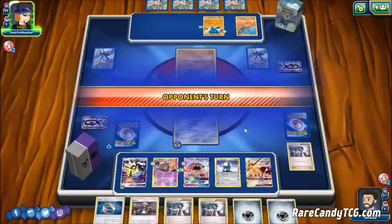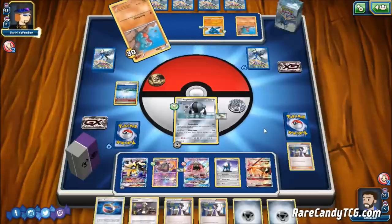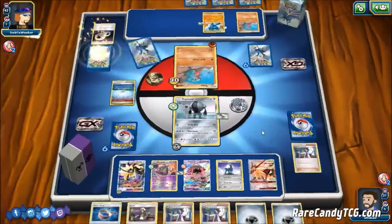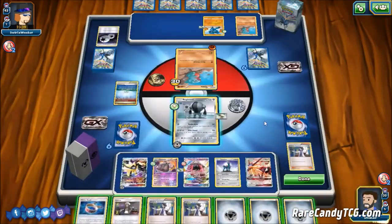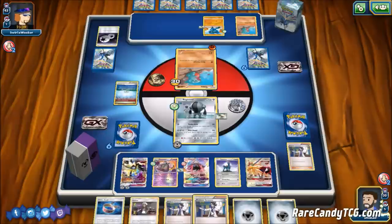Our opponent didn't get an energy attachment last turn either — that's significant since Garchomp is reliant on every energy attachment. They end up going for Never Enough, and they had to discard a Double Colorless Energy which is rough for them. We attach a Metal energy and Sycamore the rest of our hand away, then Turbo Arm again setting up energy on Duskmane so we can use Meteor Tempest next turn if our opponent evolves a Garchomp.